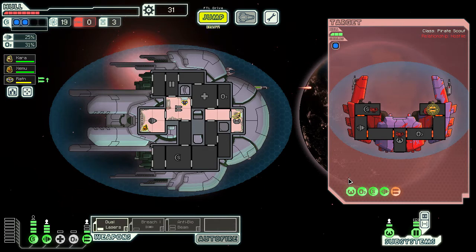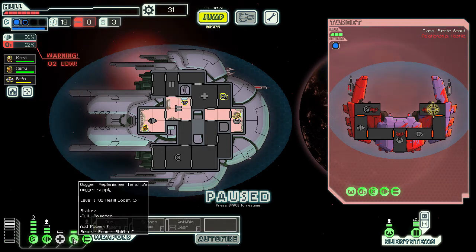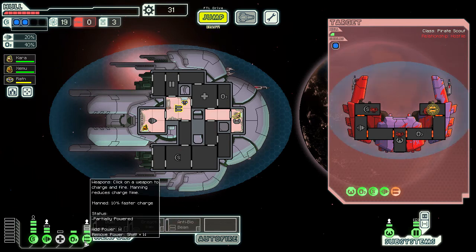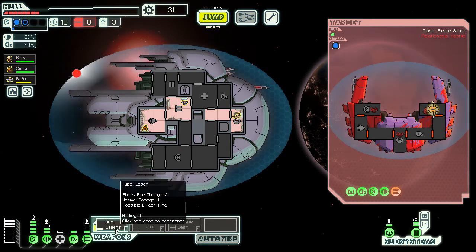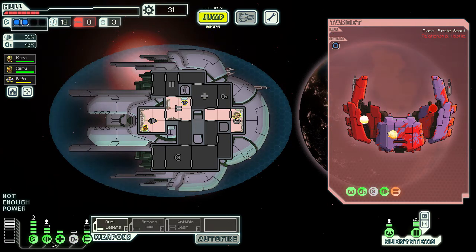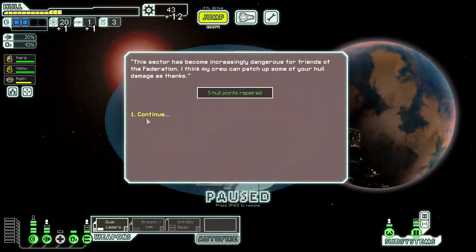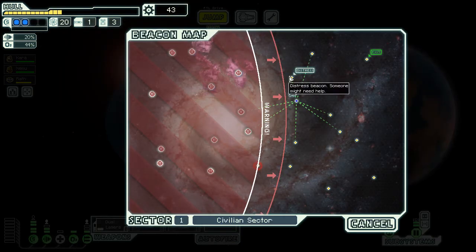We may actually get lucky here — their evasion seems pretty low and a lot of our shots are managing to get through. We have to hit twice: once to take down the shields. Our oxygen is low. Fortunately the rock crew member doing repairs is very slow. We get one fuel, one missile, and twelve scrap. Finally we've got a missile. The civilians give us five hull points — nice. We've got one entire missile now.